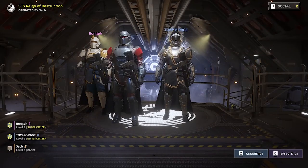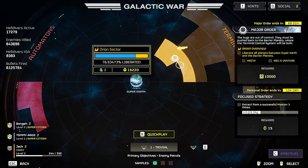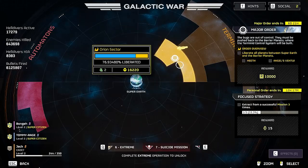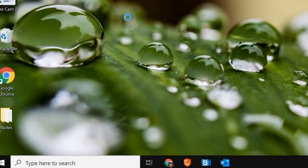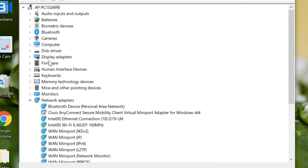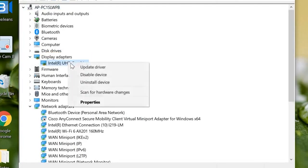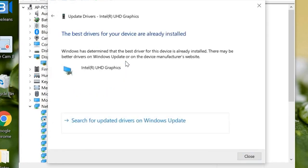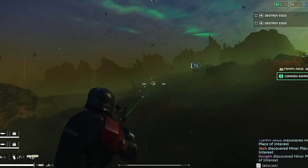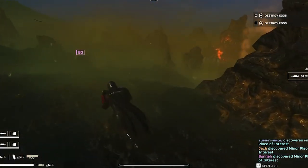Solution 4: update graphics driver. Outdated graphics drivers can often cause compatibility issues, leading to a black screen or other graphical glitches. Hit the Windows key and type Device Manager. From the list of available drivers, expand the display adapters by double-clicking on them. Right-click on one of the drivers and click Update Driver. Click on Search Automatically for the Updated Driver Software option. If an updated driver is available, install it and then restart the system.